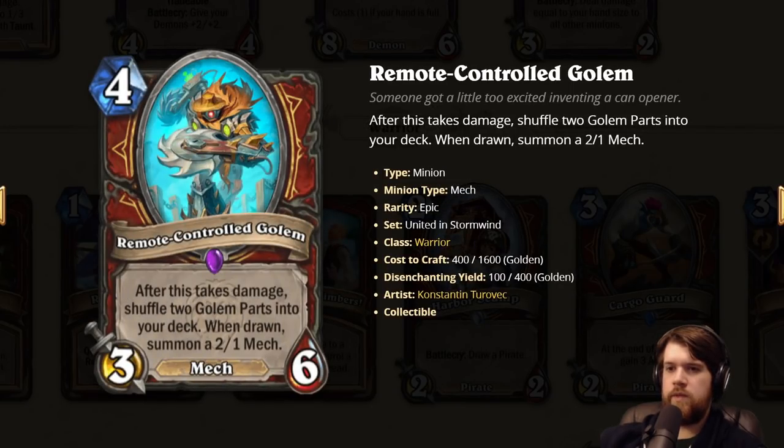Remote Controlled Golem: four mana 3/6 mech. After this takes damage, shuffle two Golem Parts into your deck. When drawn, summon a 2/1 mech. My opinion on this hasn't really changed — none of the new stuff has made this seem better. It's just an awkward card. 2/1s past this point in the game are just not going to be very relevant. I think you can be doing better things on four mana in really any warrior deck.